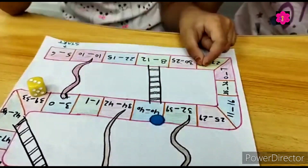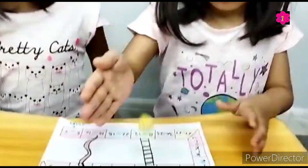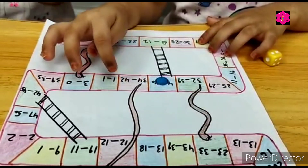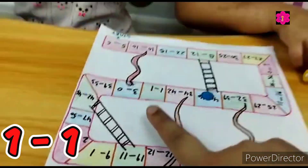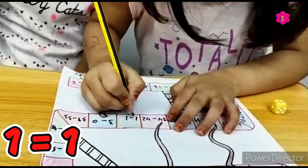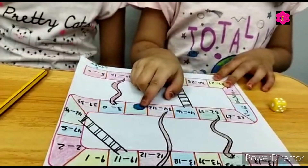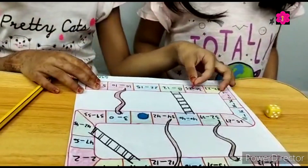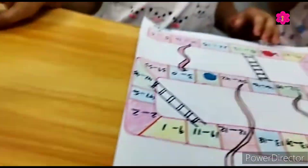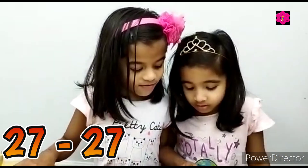Okay, Kanza, your turn. Two, one. Okay, what is this? Equal. Very good. One, one — okay. Twenty-seven and twenty-seven. Equal. Very good.